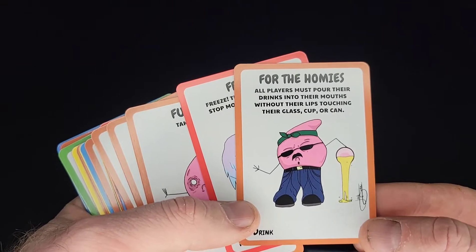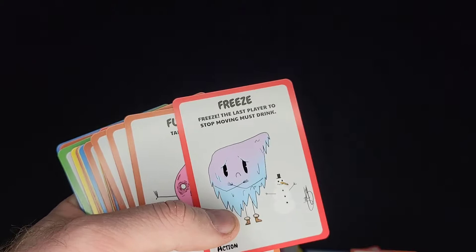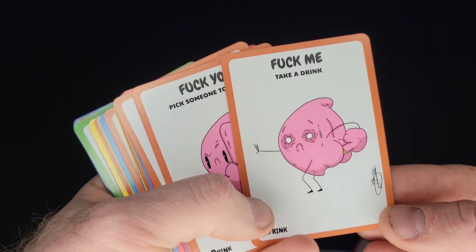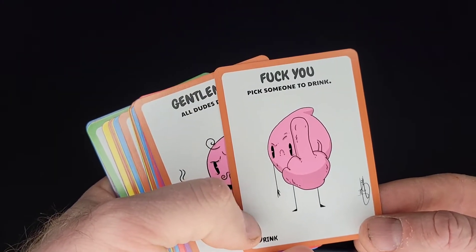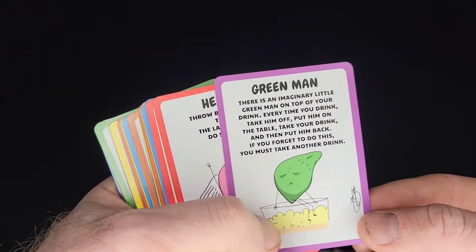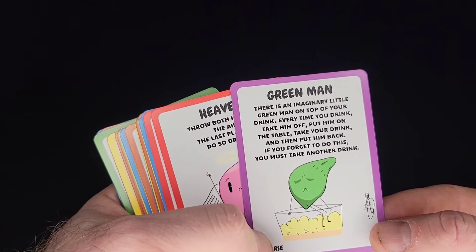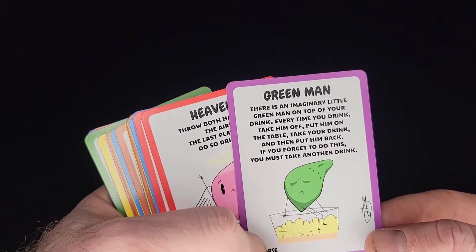For the Homies: all players must pour their drinks into their mouths without their lips touching their glass, cup, or can. Freeze: the last player to stop moving must drink. F Me: take a drink. F You: pick someone to drink. Gentlemen: all dudes must drink. Green Man: there is an imaginary little green man on top of your drink. Every time you drink, take him off, put him on the table, take your drink, and then put him back. If you forget, you must take another drink.